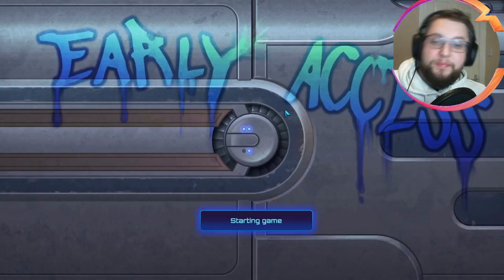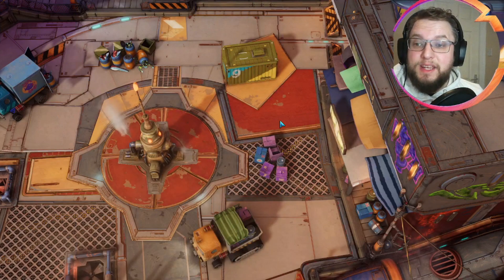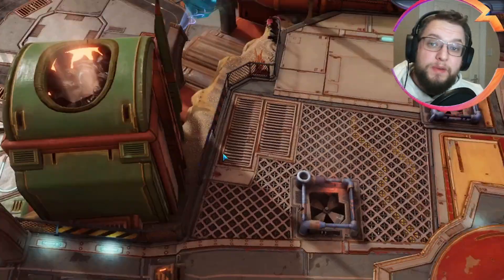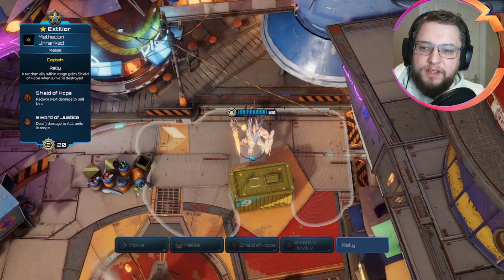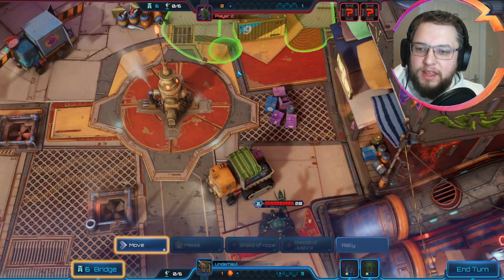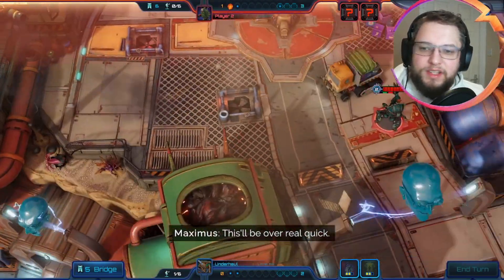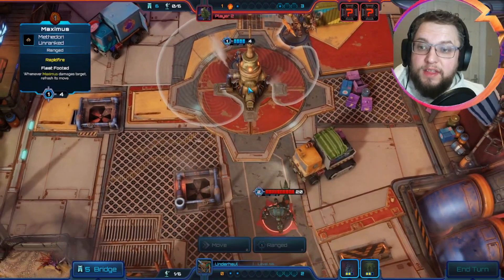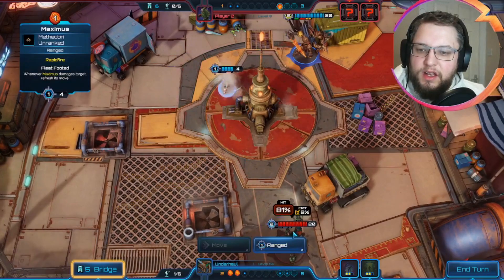I've seen some of these runs where Maximus gets like 10 attack, over 20 health, rapid fire and poison. The main thing is just going to be keeping him alive as best as possible. There are going to be some bosses that make it very difficult - ICT overcharge is possibly one of them. Medical recall could be our best friend here. We've got no crates so far - hopefully some good ones drop.